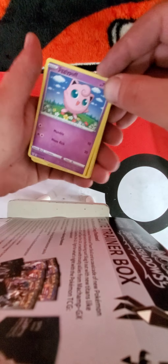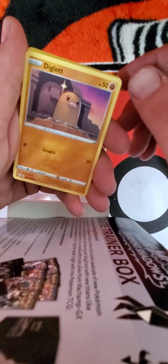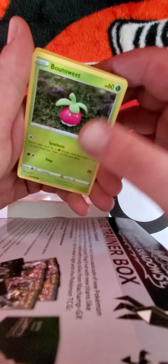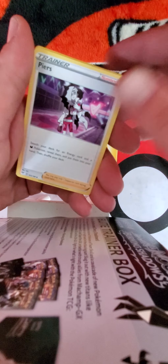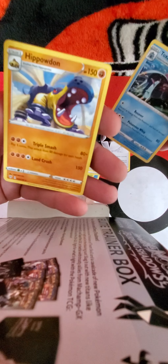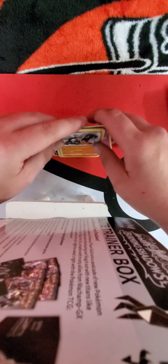I hope the pull rates on these are just as good as the ones on Cosmic Eclipse, because I pulled like three or four Ultra Rares in five packs. We got a pretty good Diglett, Spinarak, Bon Suite, a Lightning Energy, Powerful Energy, a Toxapex, and a non-holo Hippowdon. Not bad for the first one.